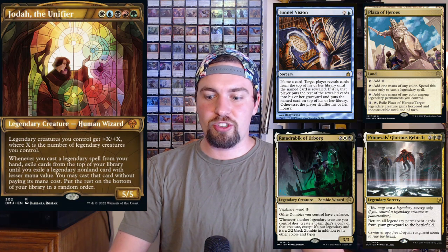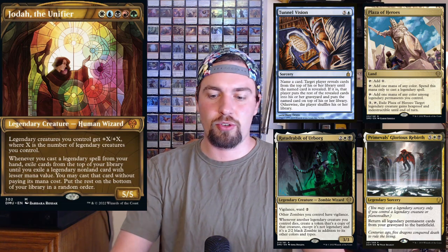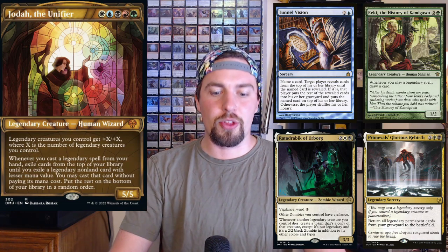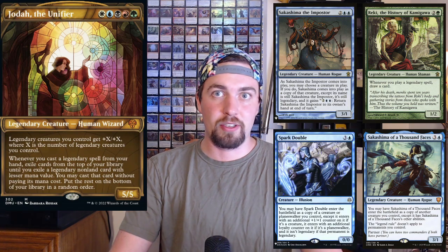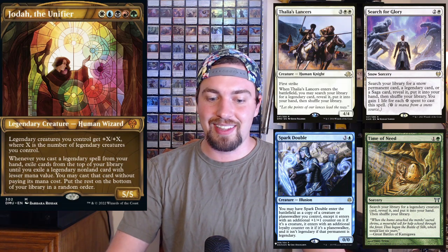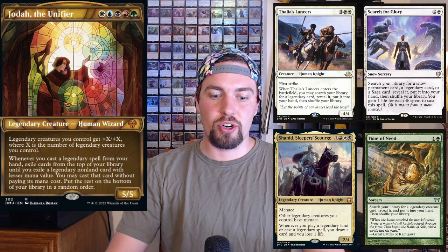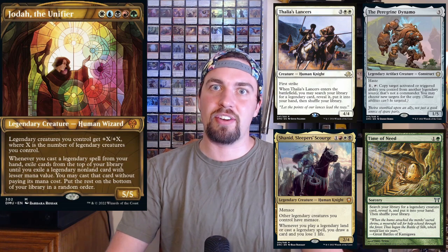You have Ratadrabic — whenever your legendary creatures die you get a second version of them as a 2/2 zombie, which is pretty decent. Reki draws all the cards you want. You have both Sakashimas so you can double up on whichever legendary you like best in play. Same thing with Spark Double. Search for Glory and Time of Need can pull out whichever legendaries you need, along with cards like Thalia's Lancers. Shanid is cool — extra card draw plus the menace is nice.